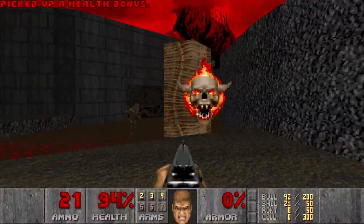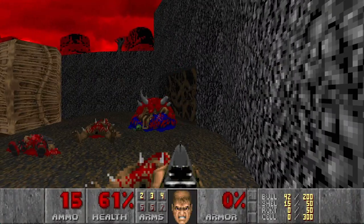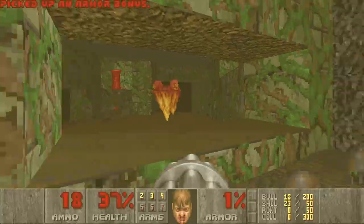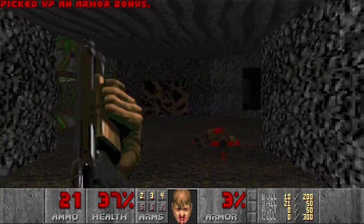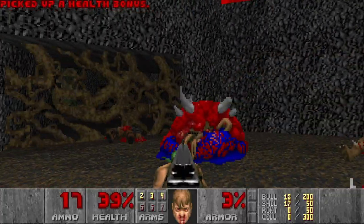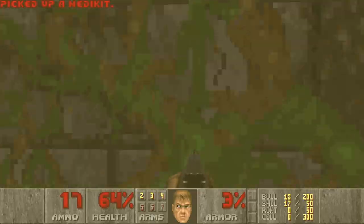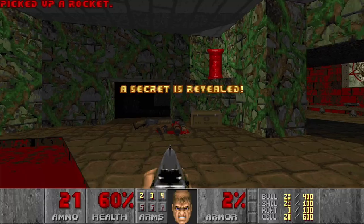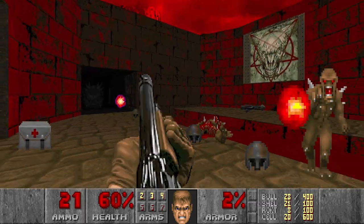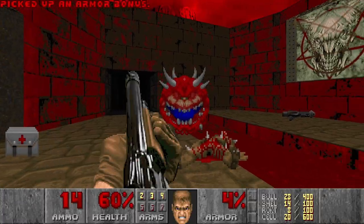I'll grab the chaingun and move on to this area. Now I want to kill all the hitscanners as fast as possible, and then kill the caco. There are more hitscanners in that room. Then let's kill this shotgunner. There will be two spectres in this room, and another one. I hear an imp behind me somewhere — I will kill him later. You don't want to grab the rocket launcher just yet because this floor will turn into damaging floor and you will need the radiation suit for this.